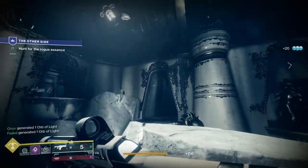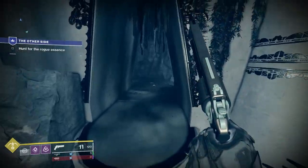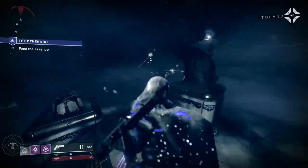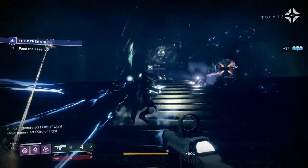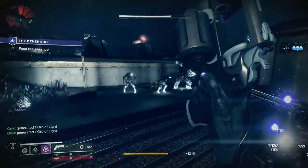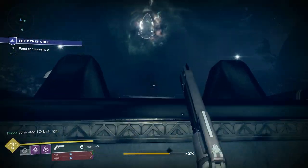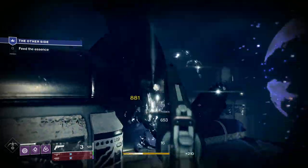Once you take the boss out, a doorway will spawn right where you killed that wizard. Go through that doorway — it leads you to the next encounter. Kill all the adds, and once you get to the top of the stairwell you'll notice a massive floating Ahamkara skull. It's collecting the essence from all the adds you're killing — basically you're sacrificing their souls to charge up the Bad Juju. It's a really awesome theme.